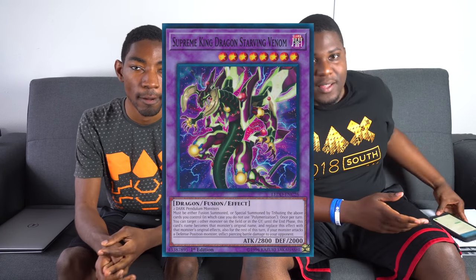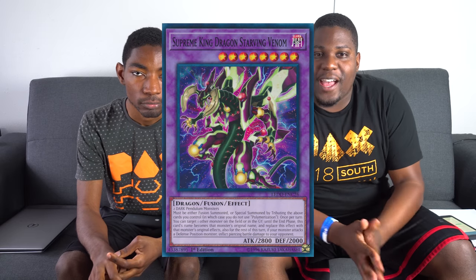Card number 10: Supreme King Dragon Starving Venom — the fusion guy. Can we talk about the fact that this thing got printed as like a rare, yet it's really strong? That's how it is for a lot of Supreme King cards; even the dark ones are common. No one thought that any of that stuff would be good. But Starving Venom is the highlight fusion monster right now. It can steal effects from any monster on the field or either player's grave, which is nuts.